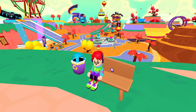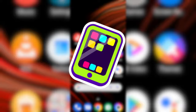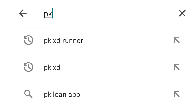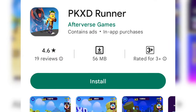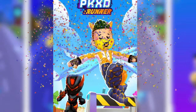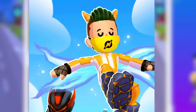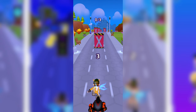Let's go and download this game first — it's available on the Play Store and App Store as well. Here I am on my mobile, let's go and download it from the Play Store. Just search PKXD Runner and the game will show up. Click on it and download it. The game has been installed! Look at the Admin in the background escaping from the Glitch.